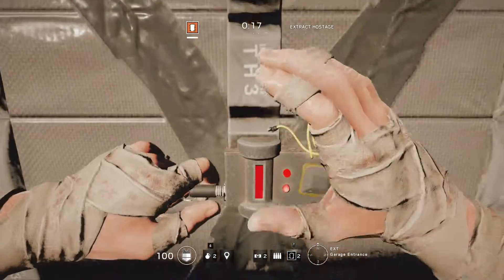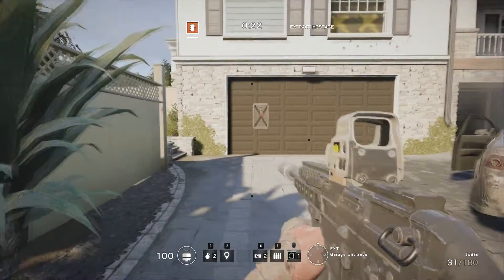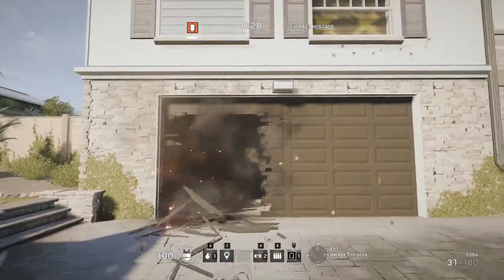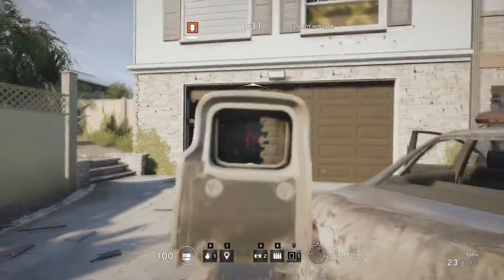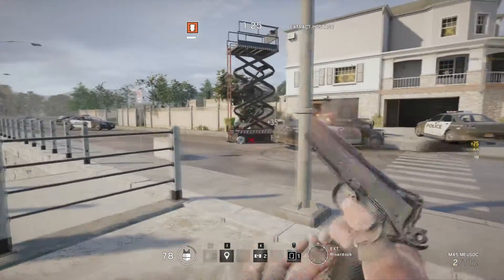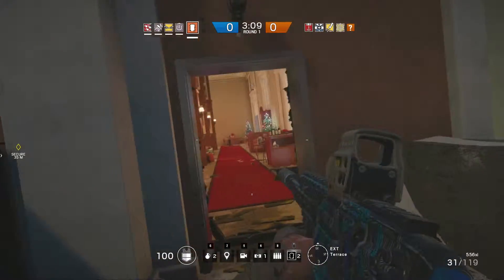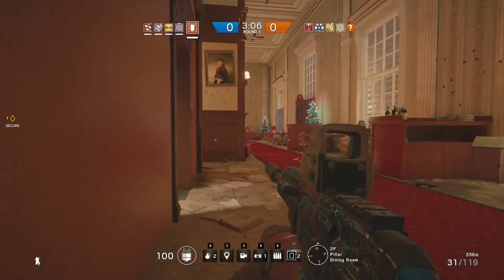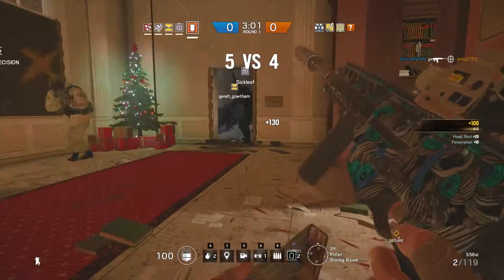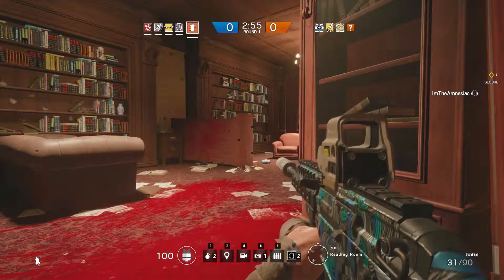Now onto the gameplay tactics I use when playing Thermite. When you're blowing a Thermite Charge, I like to prime a grenade right after initiating it. If you can prime the grenade just right and throw it into the exact corner you think the enemy is most likely to be in, you're going to get a high number of kills just from that well-timed grenade. When attacking, if somebody else on your team has Breach Charges, work with them to breach from opposite angles at the same time — it causes massive confusion and puts the enemy on edge.